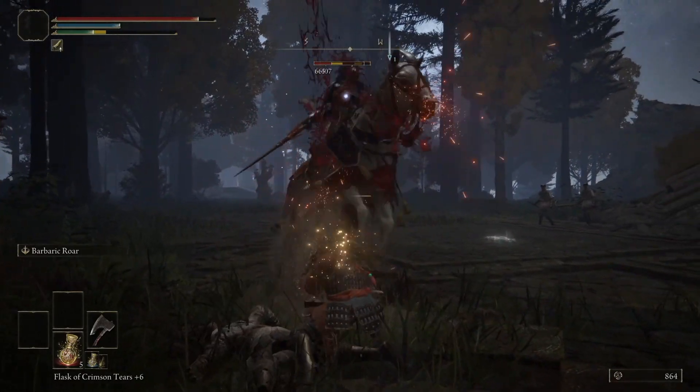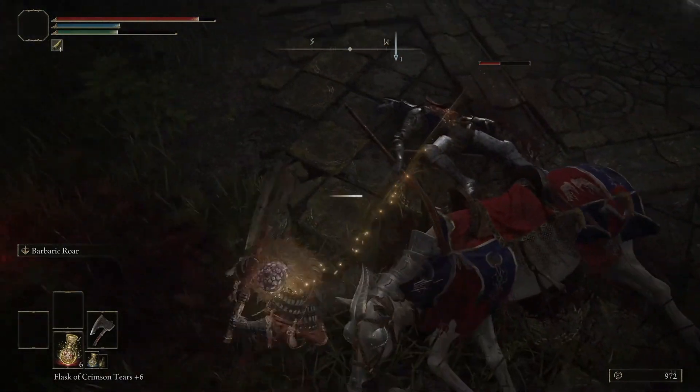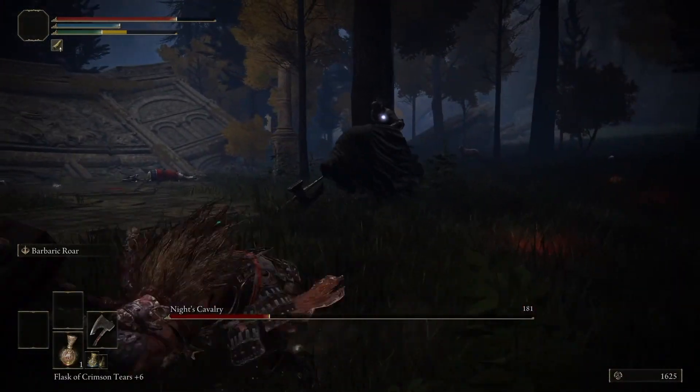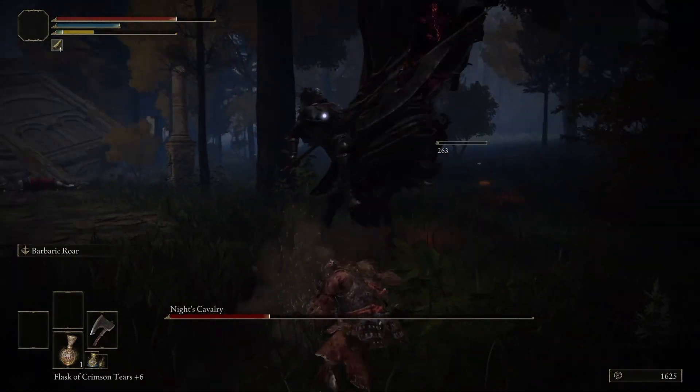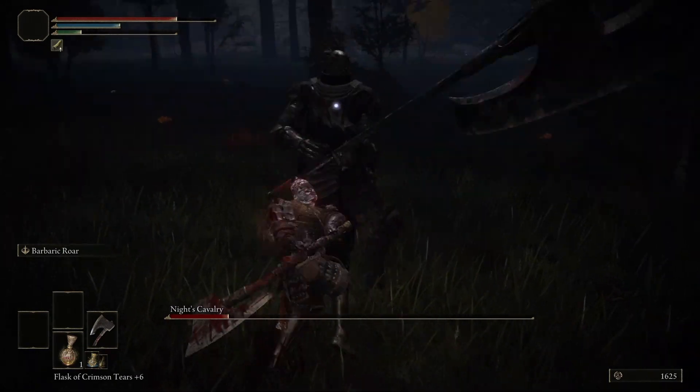There are some other enemies in the area that you might want to clear out before beginning the boss fight, otherwise it can become very tricky. But once you're actually on to the boss fight, I think he's relatively easy. I like to do it on foot, jump attacks with my axe, and it's easy to avoid his attacks — he's relatively slow.